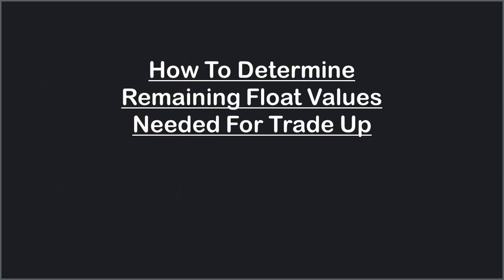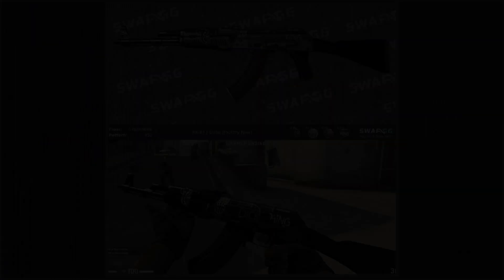The second scenario where I use this process most often is when I'm trying to have a specific output float. Typically this is the common meme floats of 0.069, 0.0420, 0.01337, all the usual ones. So if you've ever wanted to make a craft like this 0.06969 Big Dick King AK some immature degenerate crafted, this is the process to do that. It is also possible that immature degenerate was me.